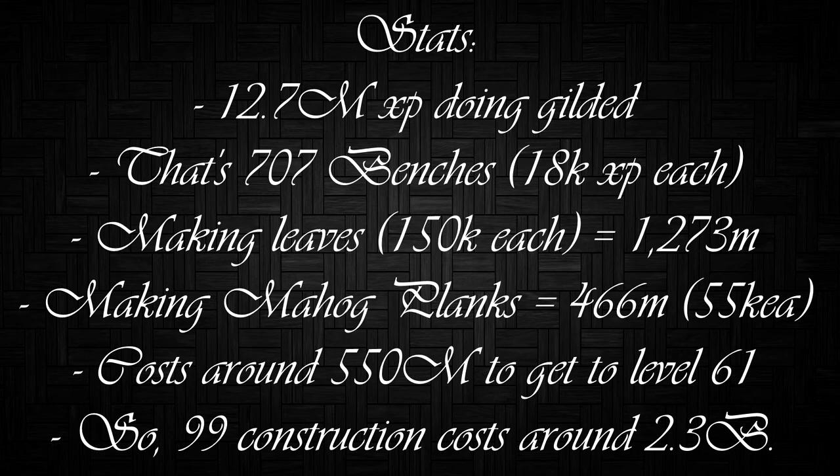Some stats: it's 12.7 million XP doing gilded benches — that's 707 benches at 18k XP each. Making gold leaves at 150k each costs 1.2 billion. Making mahogany planks costs around 466 million at 55k each. Getting to level 61 itself costs around 550 million including rooms and the butler. Total: 99 construction costs around 2.3 billion. You'll be making around 8,500 mahogany planks and gold leaves. Hope you enjoyed the video — tap the like button, peace out.